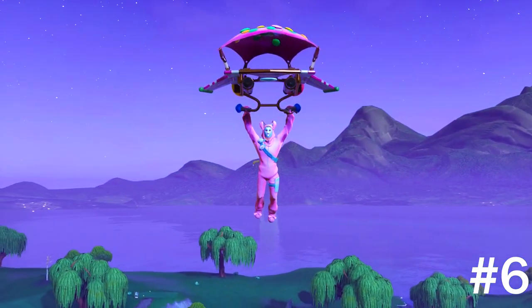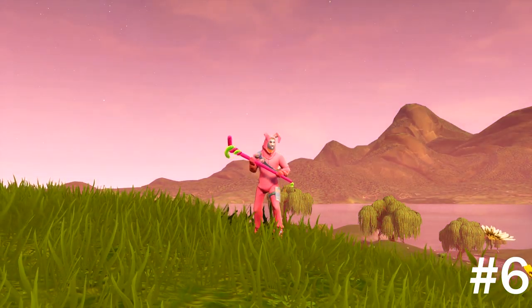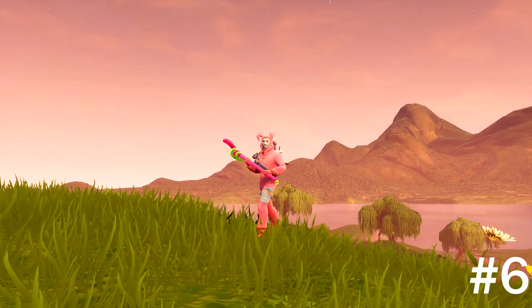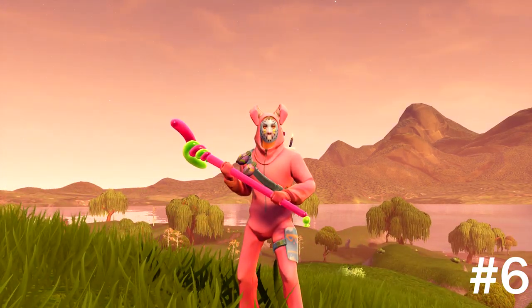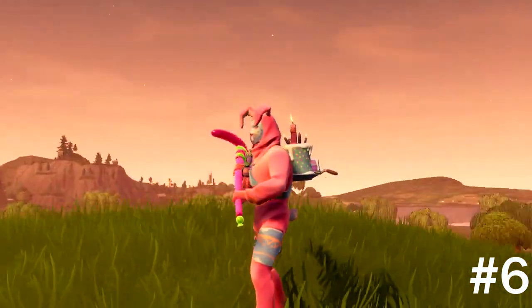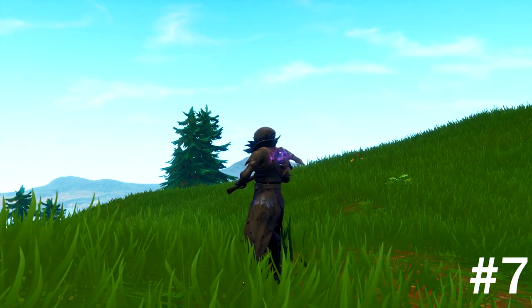Coming in at number six, you got the Rabbit Raider with the Birthday Cake as the back bling. We also got the Balloon Axe — the green goes good with the sparkles on the cake, and the pink on the cake matches the pickaxe. For the glider, we got Sugar Crash, which goes good as well. That's coming in at number six.